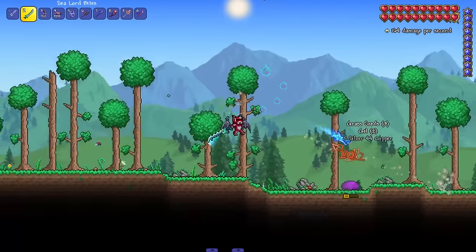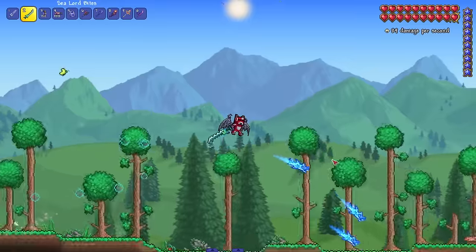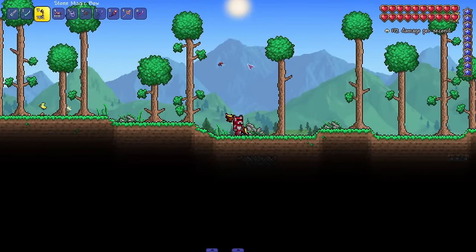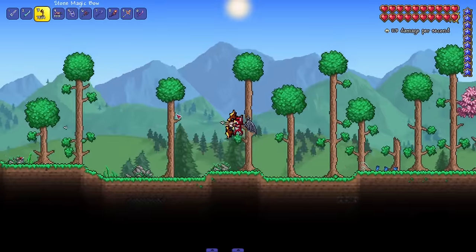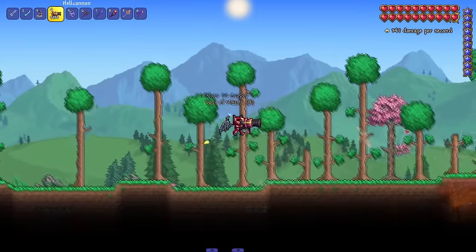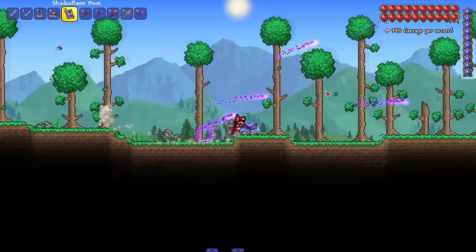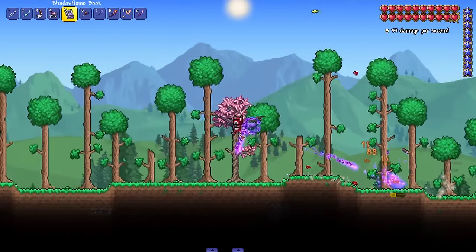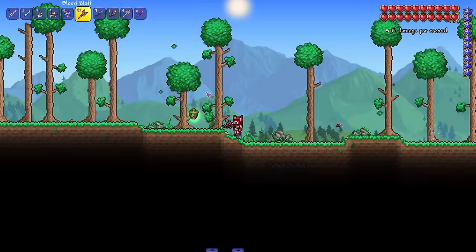Grabbed a handful of random weapons — starting with 'Sea Lord Bites,' a Duke-type weapon that shoots out a little shark. We got 'Stone Magic Bow' — hold and press right button to charge the attack for max damage. 'Hell Cannon' — nothing crazy but you can't go wrong with cannons. 'Shadow Flame Book' — full of history of shadow flame magic and goblins. I love that goblins are associated with shadow flame; wish vanilla Terraria expanded on it more.